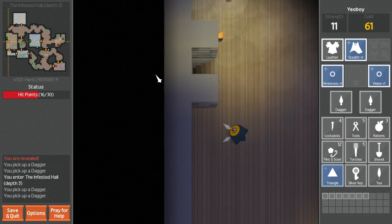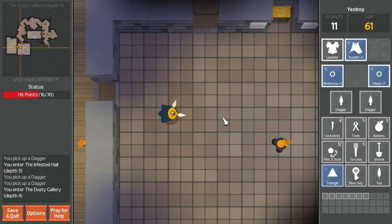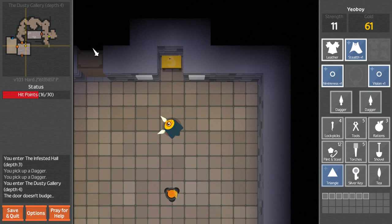Go down - Dusty Gallery. We're not done with this, not even close. It looks probably about halfway. Bard. Still don't know what these altars do - not the slightest idea.